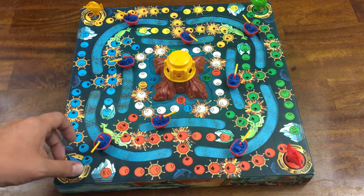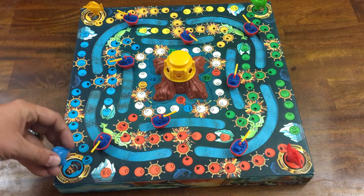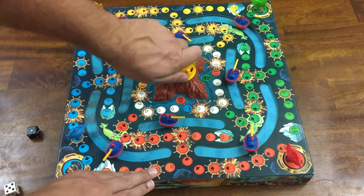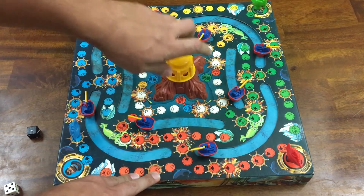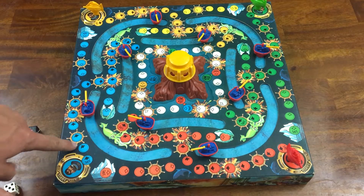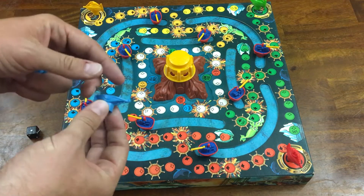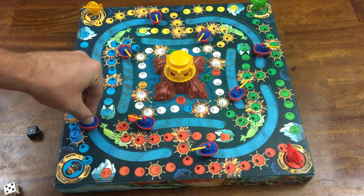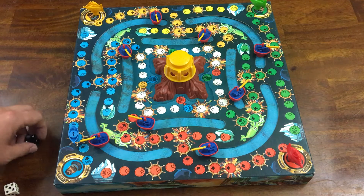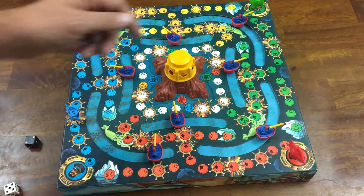So this is 20,000 Leagues Under the Sea — a game where we're trying to race our Nautiluses around the board to get safely into our home port before we get sunk. You roll to move, but the gunboats on the board can actually move around too, so you're always in danger. Since these are submarines, if you land on a space with a wheel, you can move the gunboats or choose to submerge — you split your boat in half and put it down, and gunboats slide right over you. The downside is you move slower with a D3 underwater. You can still be sunk by a depth charge if a boat passes over you while submerged, but otherwise you're safe. First person to reach the center wins.